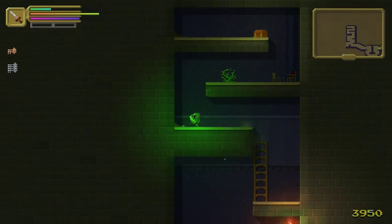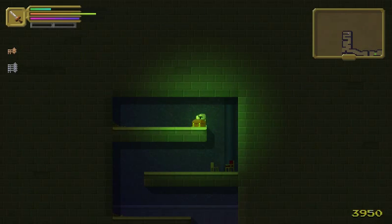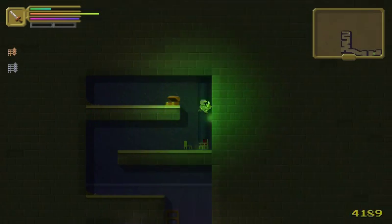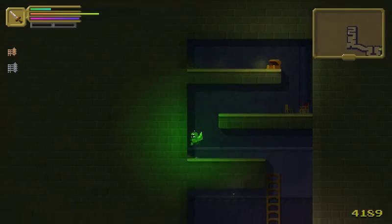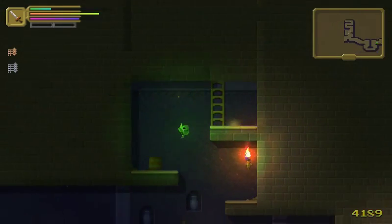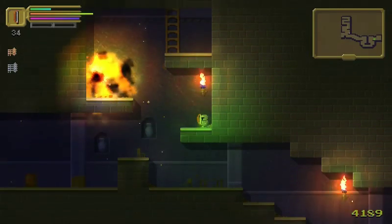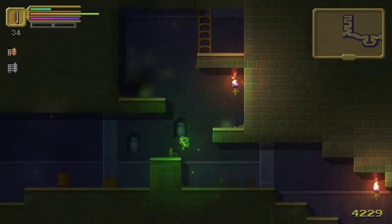Obvious secret — not even sure I'd call that a secret. Money! Is money for score, or do we buy stuff at some point? Oh, we have a mini-map! I just noticed that — I'm highly observant. Physics affect the rocks heavily and arrows a little bit.